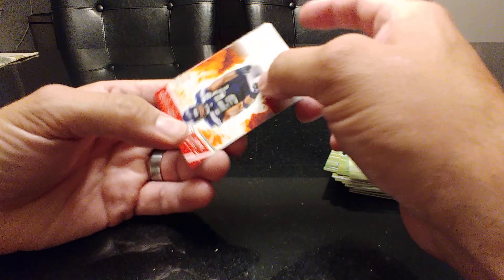All right, we got three packs left. I'll do the rest. Oh, I see something special in this one — wait, I wanna see. I do see that there? We got that thick card in the middle. We'll try to save that for last somehow. We have Evan Ingram.